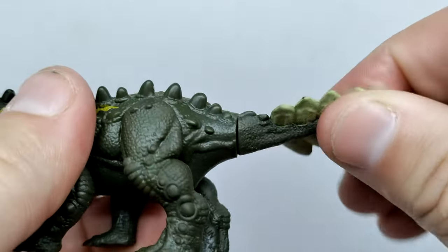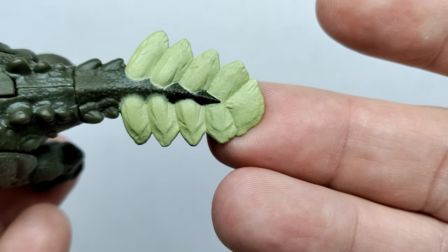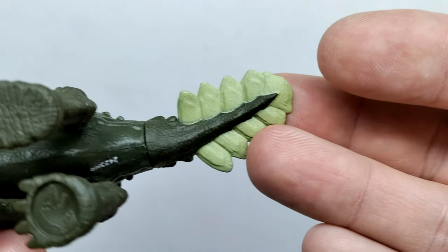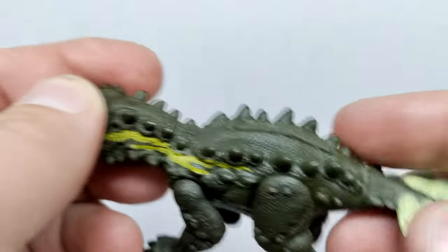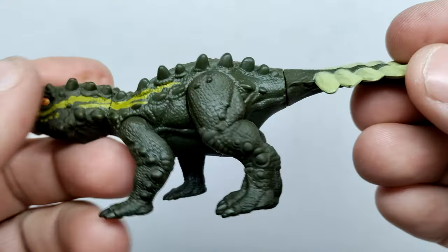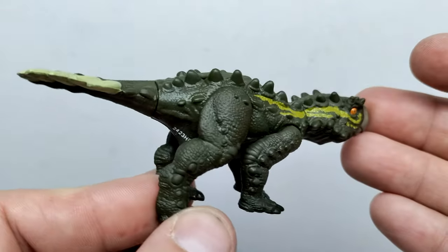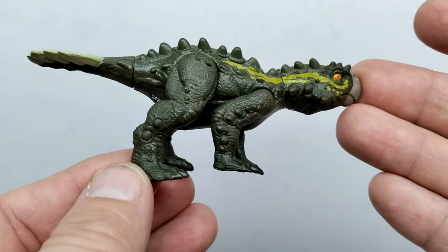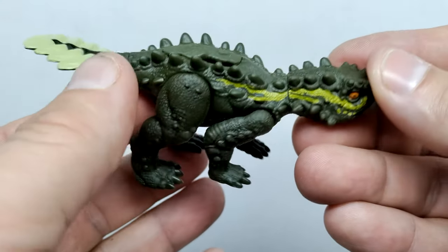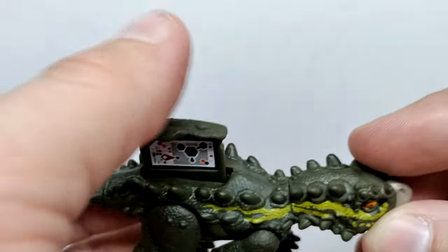The rear leg shows more osteoderms and scute-like scales with an armored look from knee to shin, and another nice foot sculpt with the same satin shine on the nails. Moving back to the tail, we do have a swivel tail, and toward the end of the tail there's a light green color variation — a different shade from the stripe — which is nice to see. On the underside, nothing else is really going on color-wise. The legs have forward-and-back articulation for both front and rear, with no side-to-side movement.